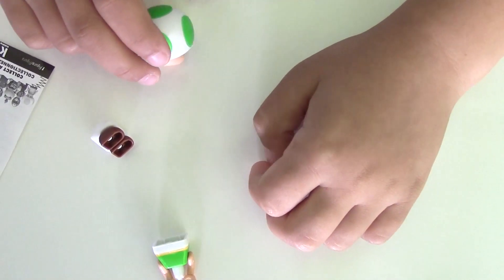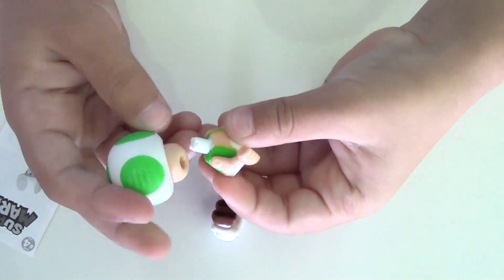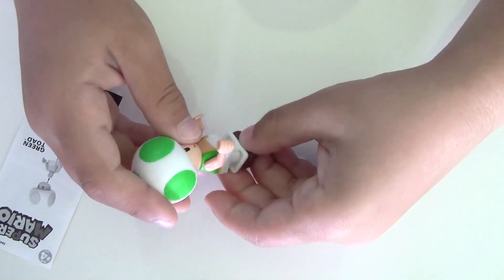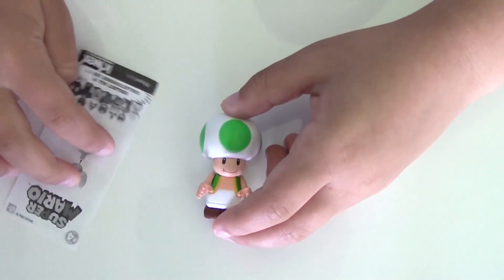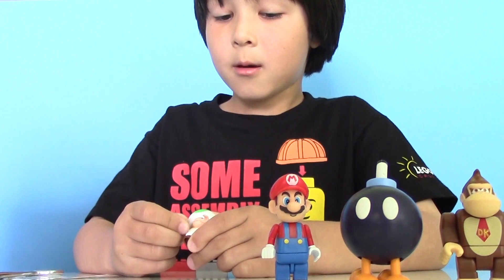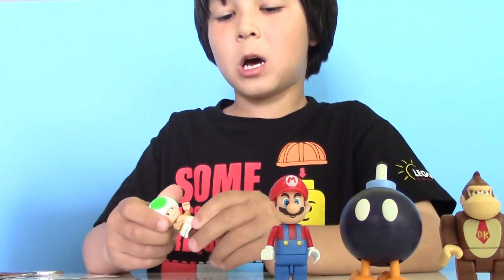We got another different figure! Yay! Now let's put him together. So here is Green Toad. He can turn hands, move arms, and turn head. But not legs.